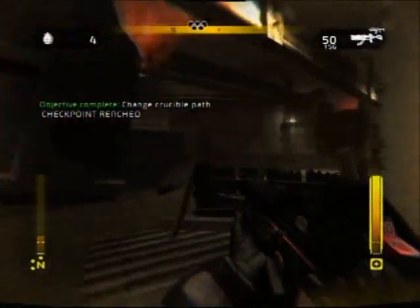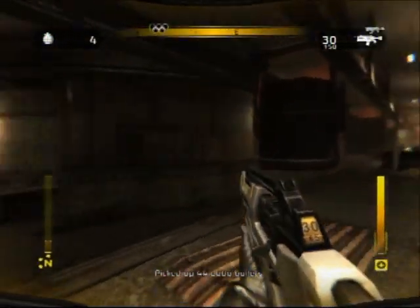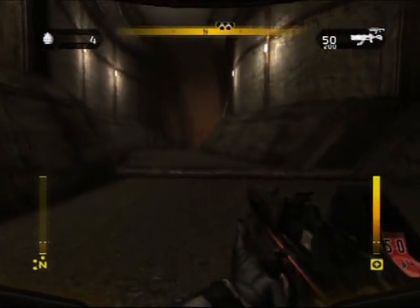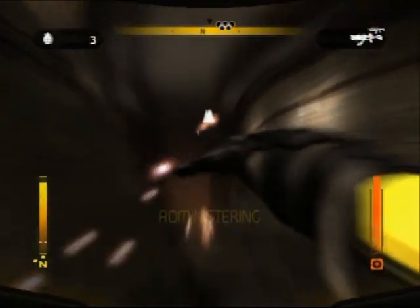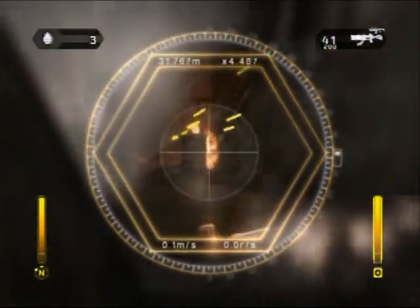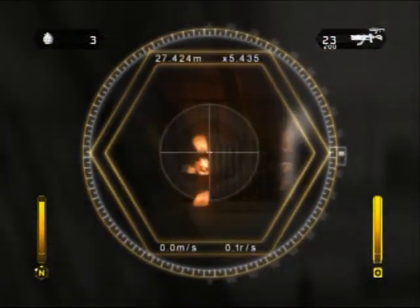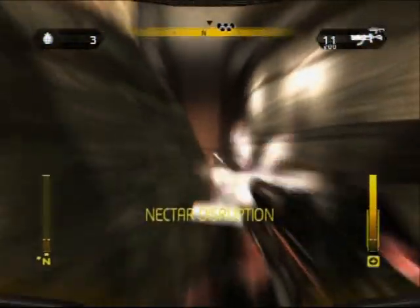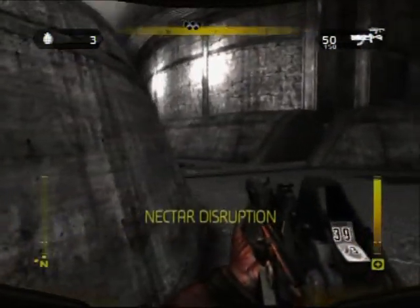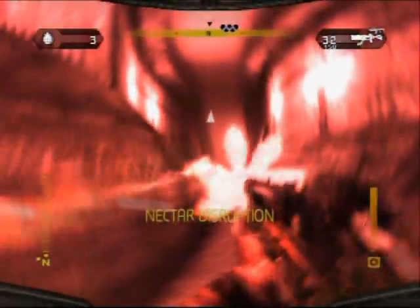Now you're probably going to want to hit some Nectar again, because there are going to be enemies right there. Chuck a grenade — you can time that better. One thing I found about using grenades is that you're not going to get a whole lot of kills with them, because they're kind of slow-ish, and the enemy is very capable when it comes to diving out of the way of your grenades.